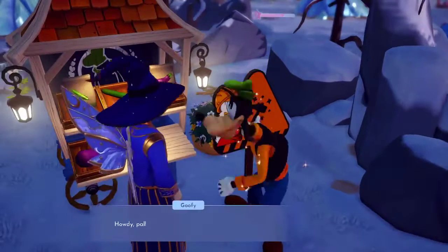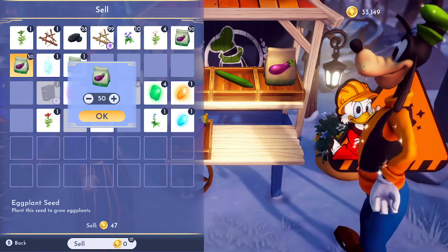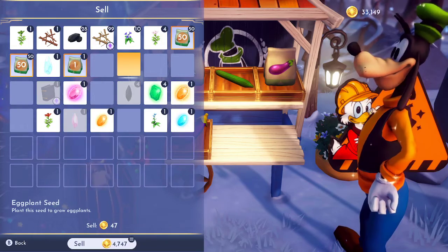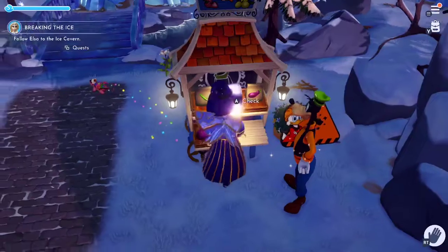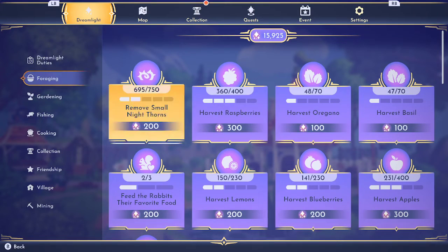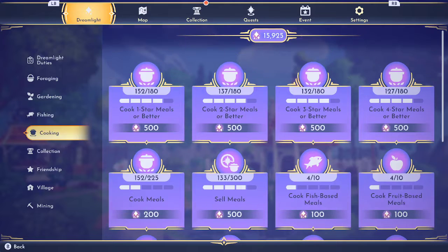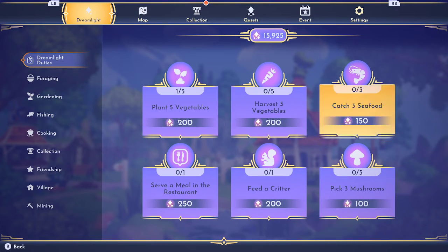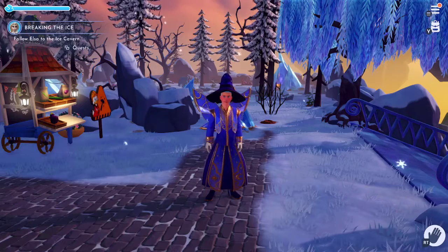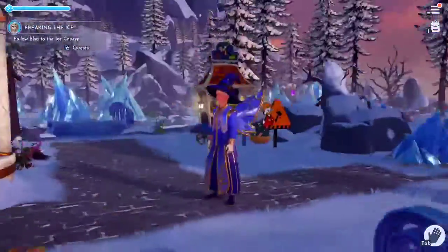And that's how you can farm Dreamlight easily — all these other things while removing thorns. You just need to check all these every day and see how you're doing, and that's how you can literally smash out the Dreamlight on Disney Dreamlight Valley. These ones are always going to roll out, so once you've done one, one more will come through. I hope you've enjoyed this video — if you have, please smash the like button, check out my other videos, consider subscribing, and see you all in the next video. Peace guys, have a beautiful day.